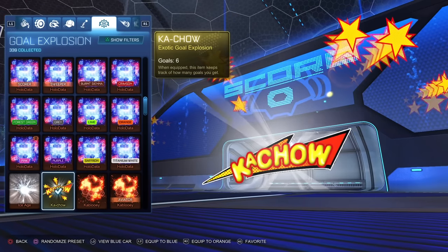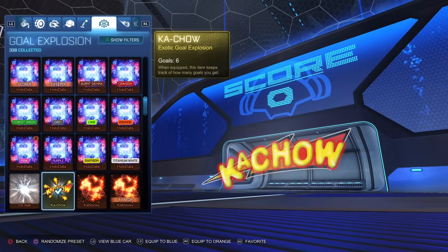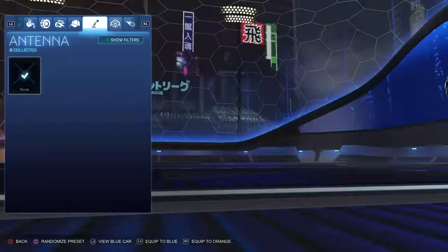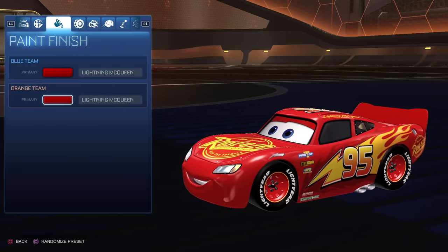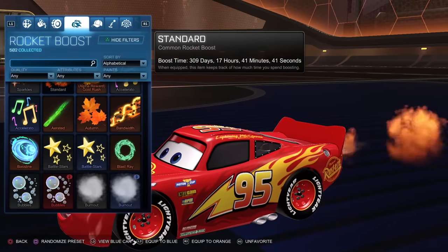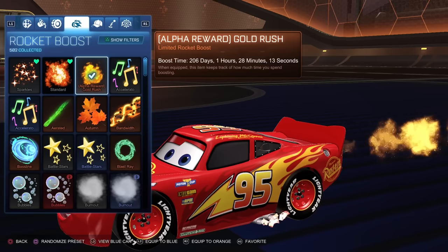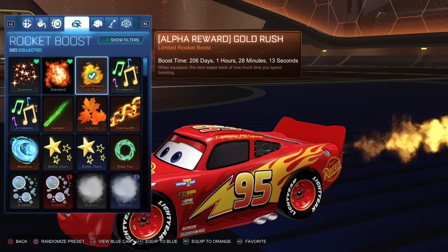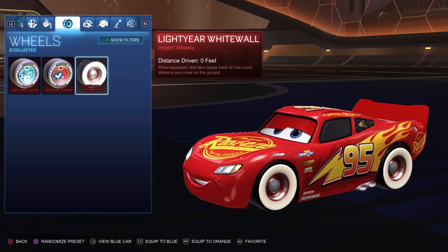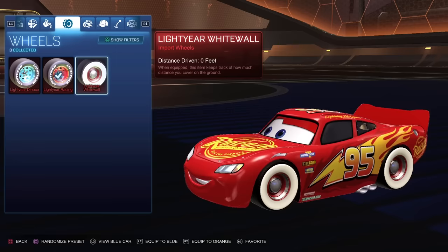The goal explosion says 'Kachow' — I don't know if it's actually Owen Wilson saying that, I feel like it's not, but it sounds like him. For the boosts, you can use whatever you want but there's a lightning boost that it originally had preset on this car. I'm using alpha boost right now, and you have wheels — the white walls and the Dinaco wheels.